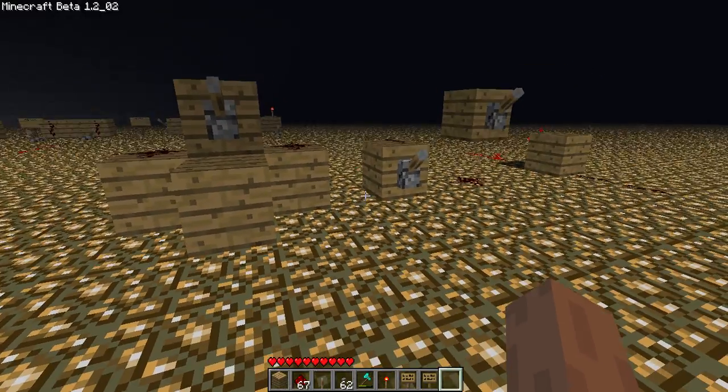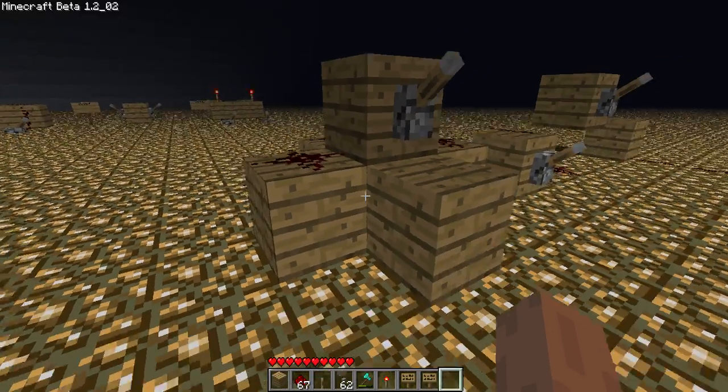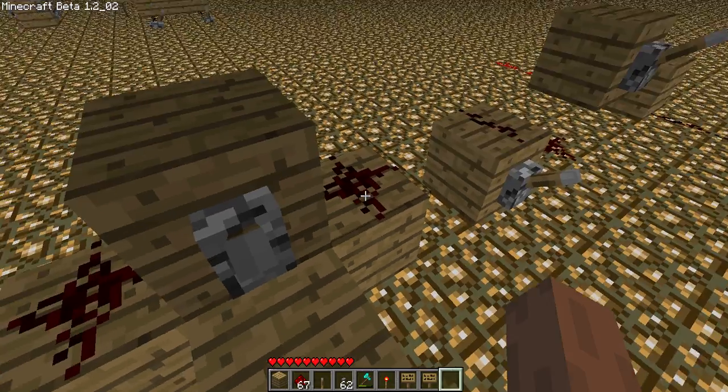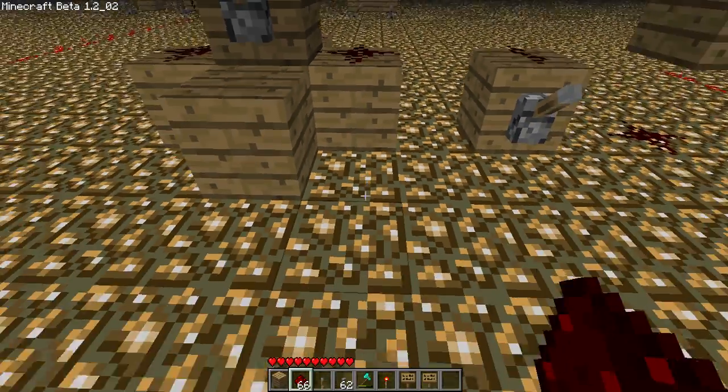Hey guys, I just set this up for anyone just starting out — it's to teach you a little bit about redstone and how it works. A switch can supply power to redstone wire that you'll have in your inventory and can just place on the ground like that.